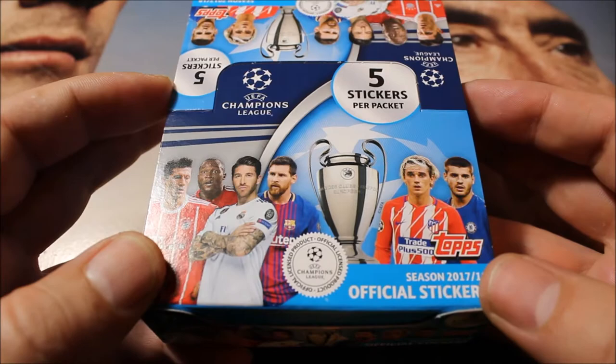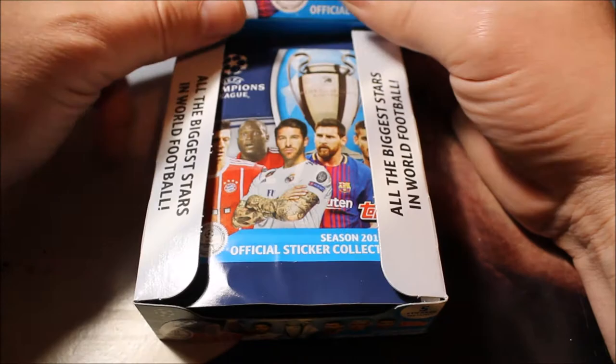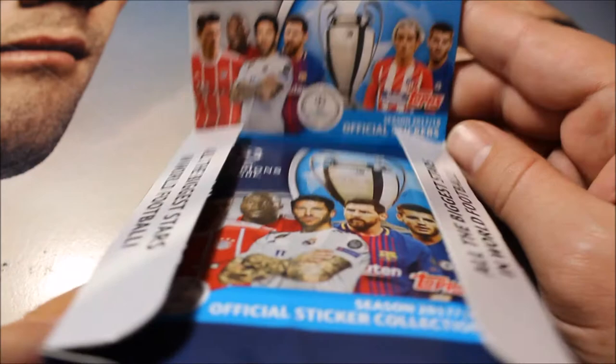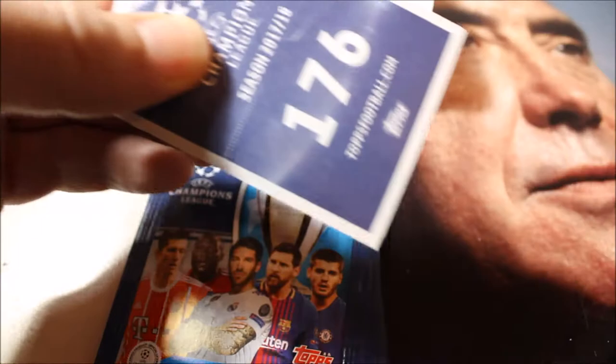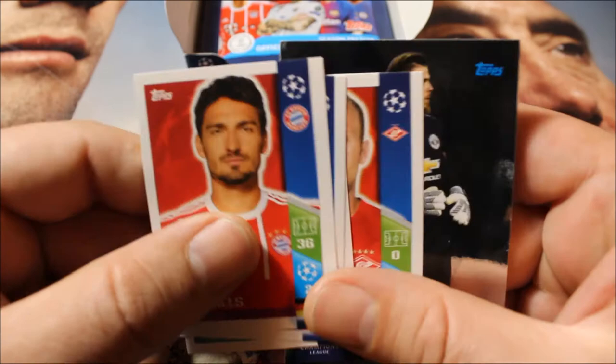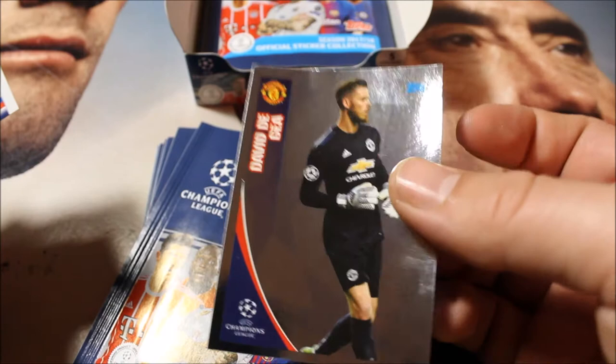We're going to see what's inside. I'm not going to open all the packs — I'm going to open some of them and see how long it takes and which players are inside. This is how the retail pack looks in the shops. These are stickers, not cards. We have the typical Topps configuration: four small stickers and one big one. In this case, it's a David de Gea from Manchester United as our shiny sticker.